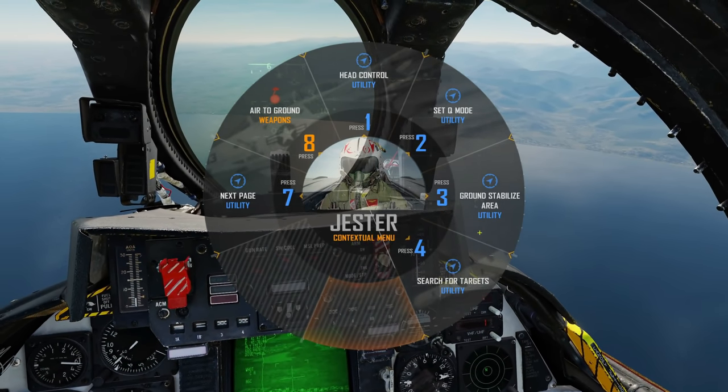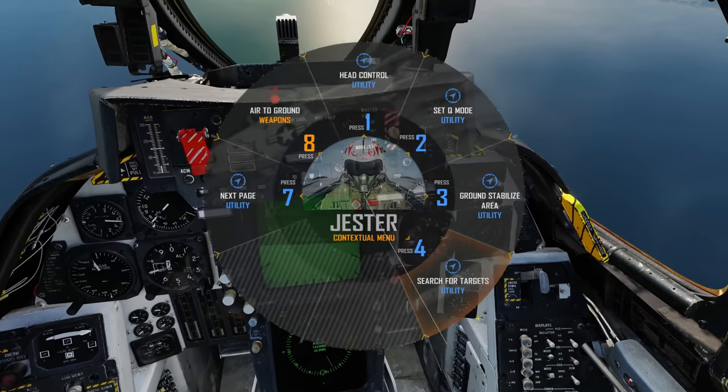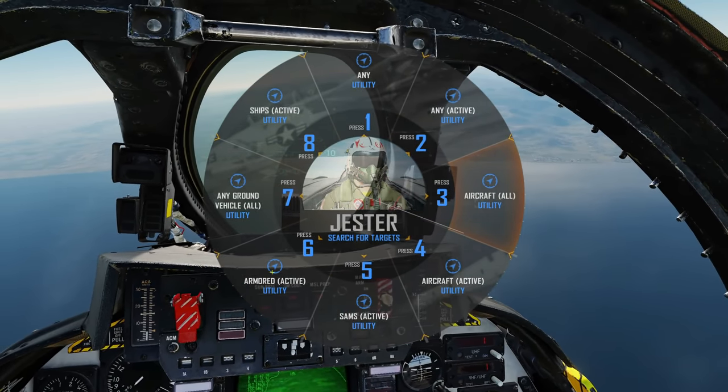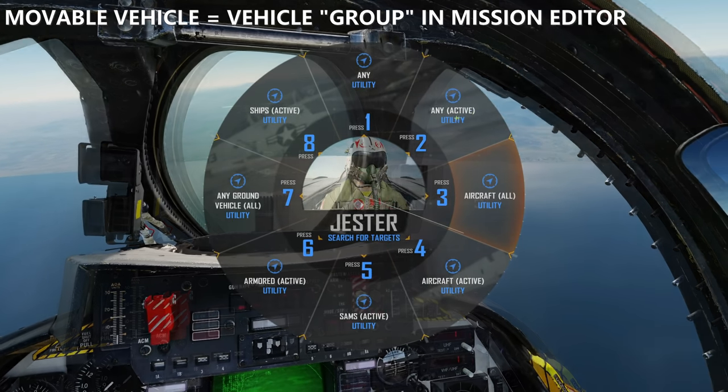We could skip the ground stabilize and just go search for targets, which is what I'm going to do now. He's now asking which type of targets you want to search for. The best way to understand this: if it has a bracket 'active' behind it, it's a movable vehicle or vehicle group.